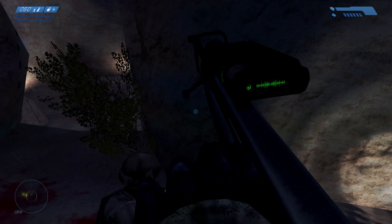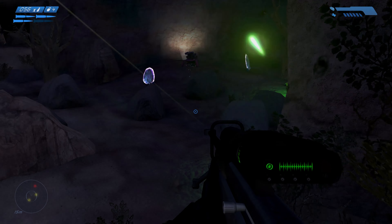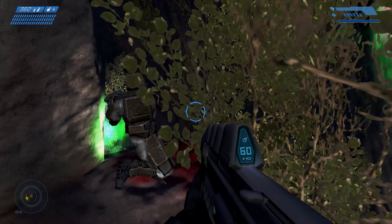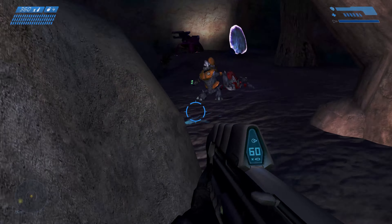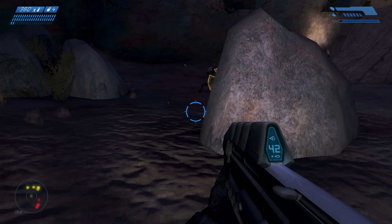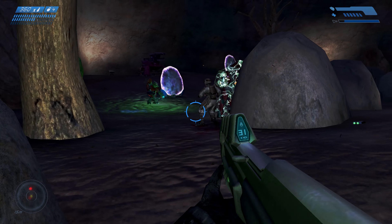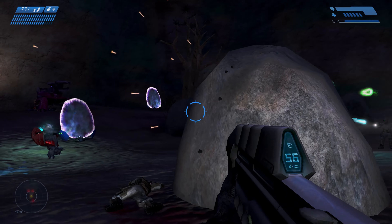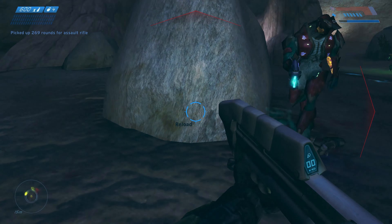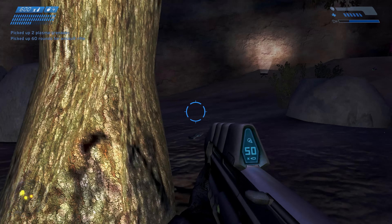You have to shoot really high — I forgot you have to shoot very high for these guys. Let's jump down into the fun right here. Spraying some grunts with the assault rifle, always a good time. Is there someone over here? A little jackal. There's an elite over here — grunt throwing a grenade. Elite friends is done.